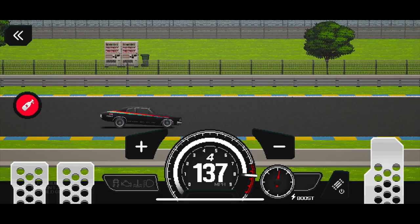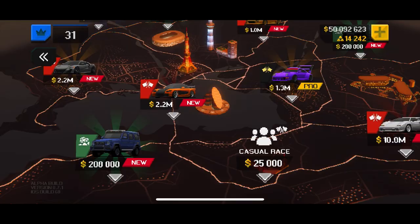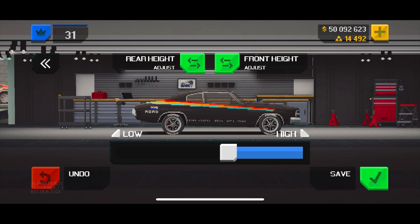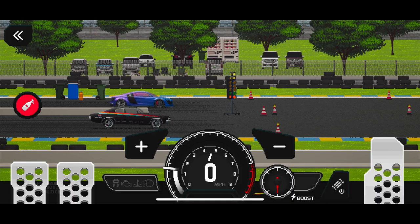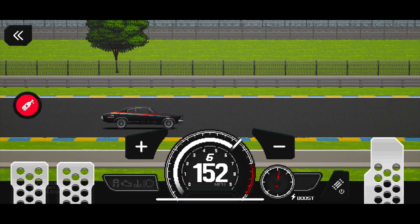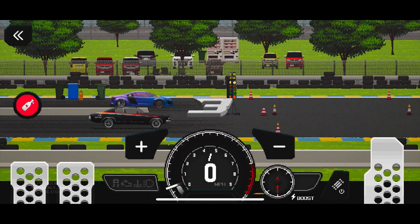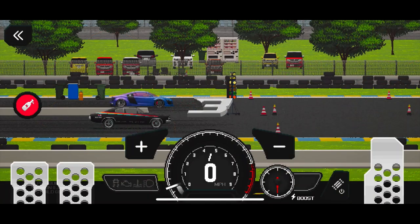It doesn't want to wheelie - 7.9, we got into the sevens, that's huge! We'll raise the ride height up a bit - maybe it's just too low, that might be the problem. Sometimes on this game if your car is too low it just doesn't react the same. 8.23 - okay, I'm not gonna touch the gas, just gonna hit the spray. Oh, that was a good little run there.